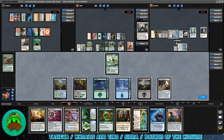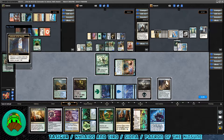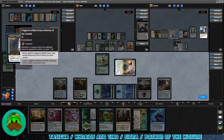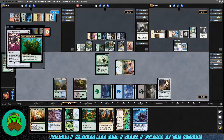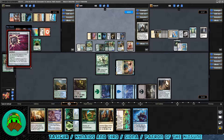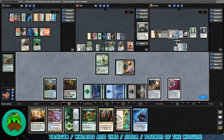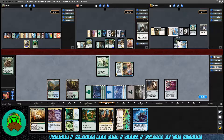I'm thinking Rashmi plus Nihil Spellbomb — just get that stuff out of the way, keep up mana for Arcane Denial. Rashmi will come into play tapped, Patron gains a life. Play Nihil Spellbomb — Heartwood Storyteller will trigger, opponents will be able to draw a card, which is unfortunate. Pass the turn, keeping up mana for either Back to Nature or Arcane Denial.